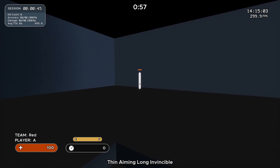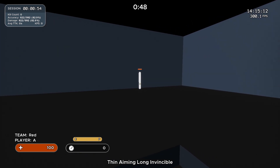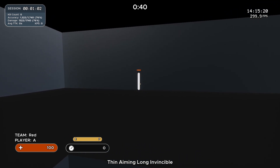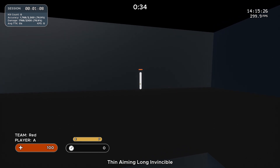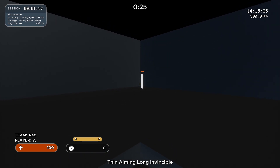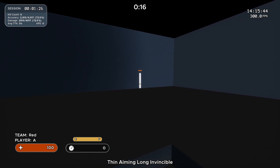The next scenario I play is Thin Aiming Long Invincible. The reason I play this is because it requires so much accuracy to track this tiny slim target all the way around in a 360. I feel like it helps with general 360 awareness and really that pinpoint accuracy. My tip is also to use your entire arm. The only time I use my wrist in this scenario is when it suddenly changes movement from left to right — I'll use my wrist to adjust, then go back to using my full arm for the long strafes. I also lift my mouse quite often here because of low sensitivity.